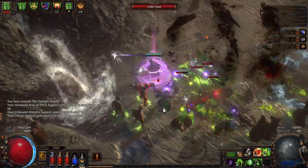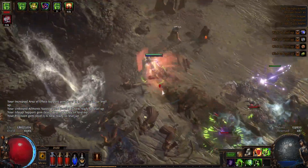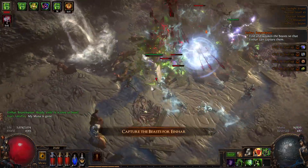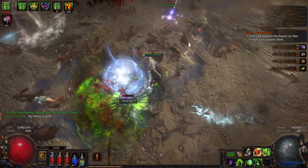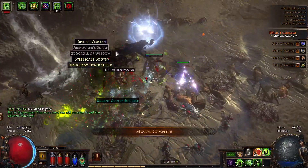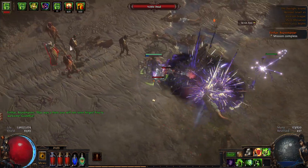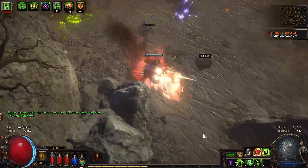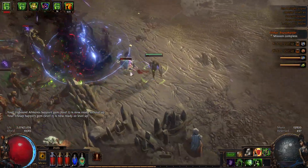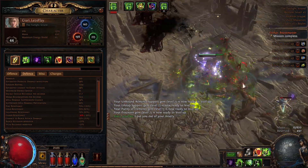I also finally managed to get a Life Tap for our shield charge — I prefer it because I don't want to walk around spending all my mana on that. As you can see, I'm cursing automatically now after I use the Mark of Submission. It's a quality of life thing — not necessary but very nice to have. And as you can see, our resistances are maxed out now, which is very nice.